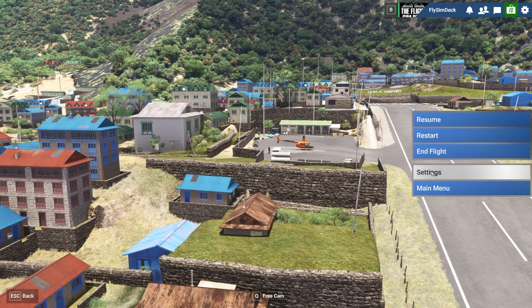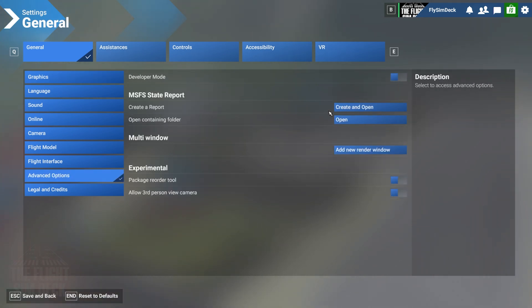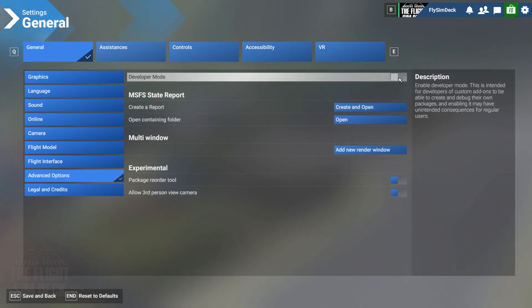So you're going to go over to your Settings, and then over to Advanced Options. You'll see at the top we have Developer Mode here, and you turn that on.